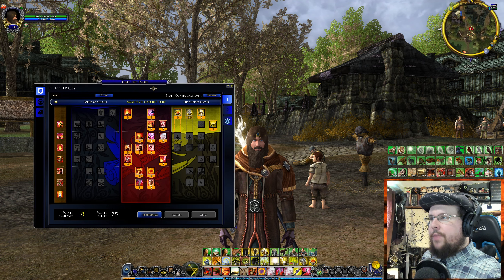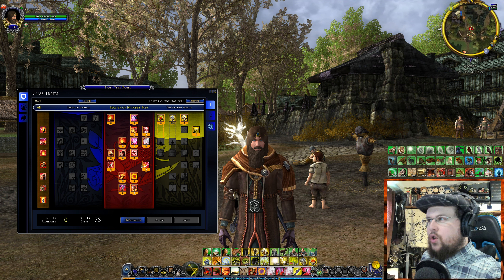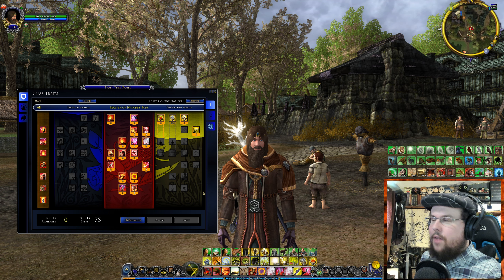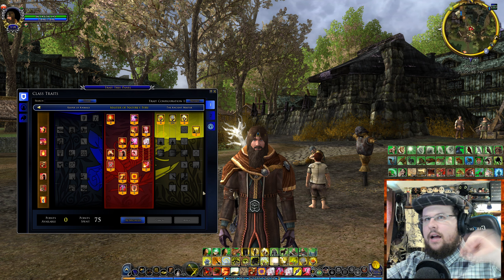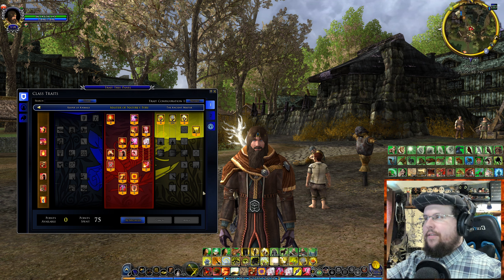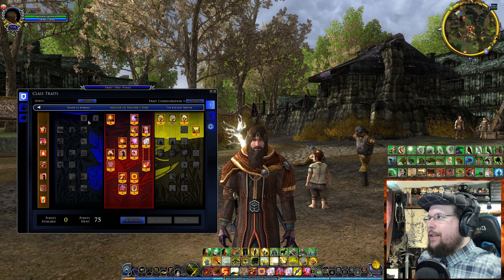Let's open up the character panel. I'm currently traited into the damage tree. There are three different trees — whichever one you're traited into, everything costs one point. Points in other trees cost two points each, with the exception of some classes like the Brawler whose secondary tree still costs one point.